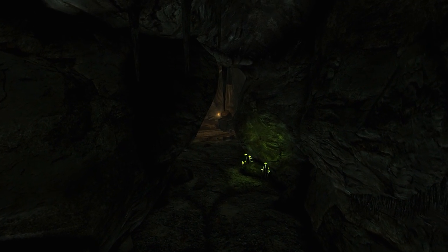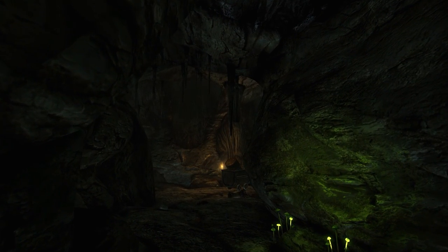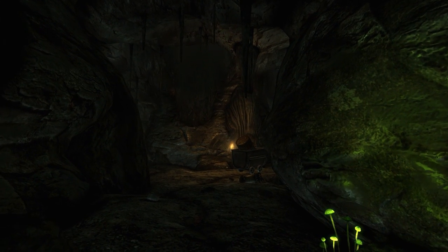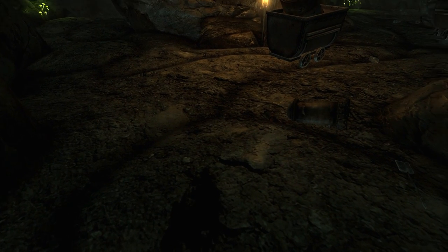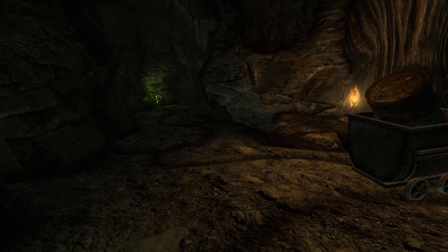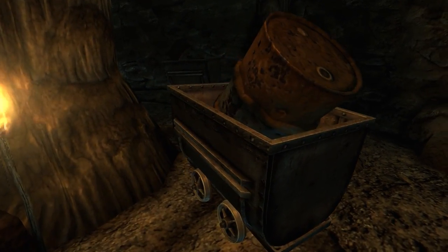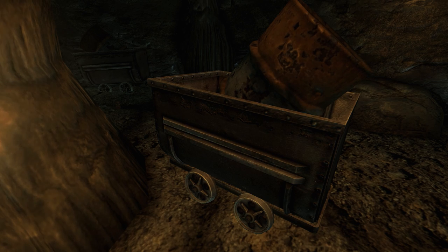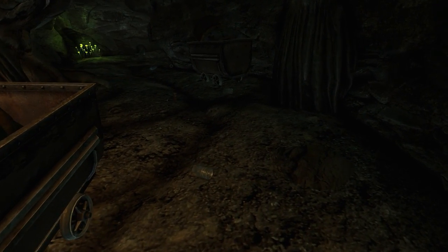As soon as you enter, if you have the Wild Wasteland perk, shit gets interesting. If you don't, turn around and leave — there'll be nothing for you here, you miserable bastard. The first thing you'll see is the early warning system for radiation here: glowing shrooms. The second thing is a torch. So the place is irradiated and someone is inside. This is gonna be good.